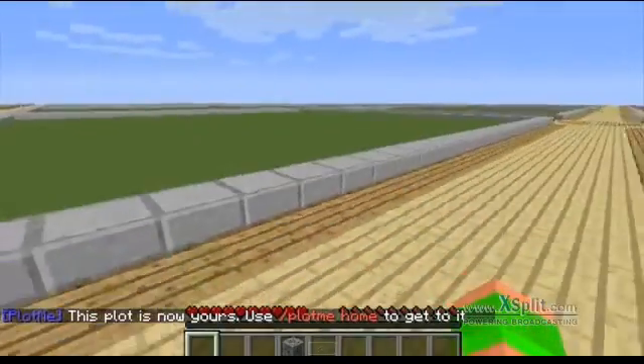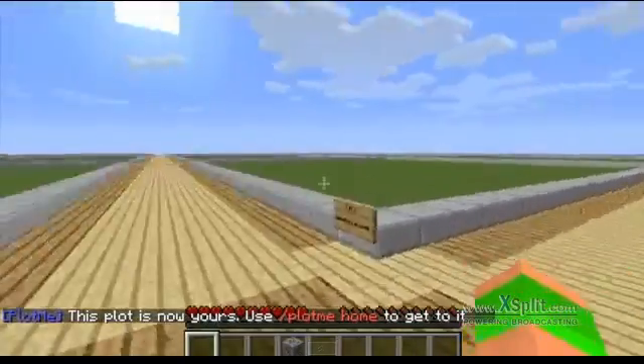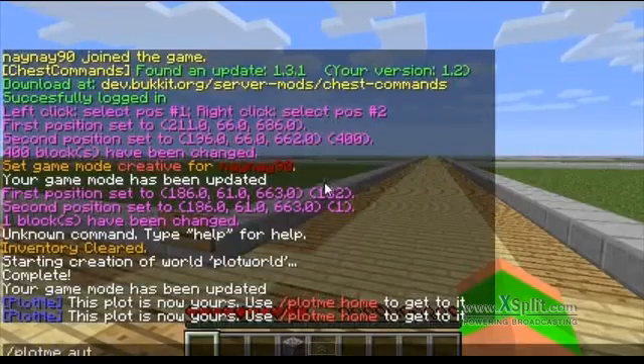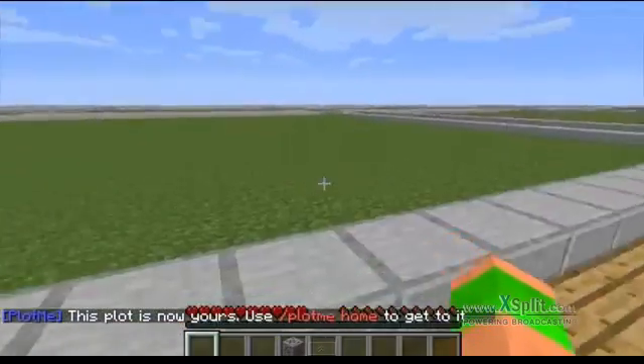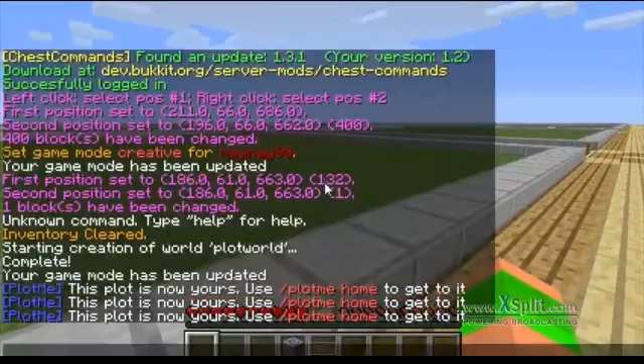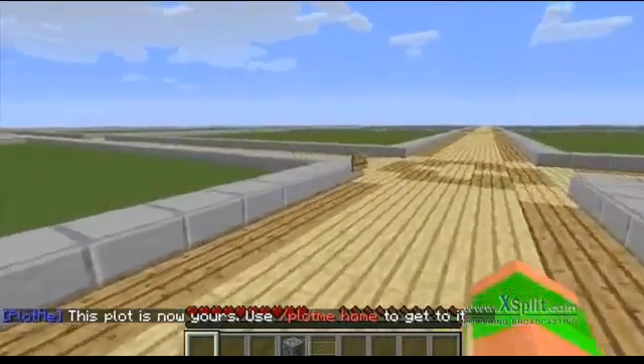You can see that there is a little sign created on the corner of the plot and that just says the ID of the plot and also the owner. If you have spawned in and can't find any empty plots you can do plotme auto and it will just take you to the next available plot. You can do this as many times as you want.